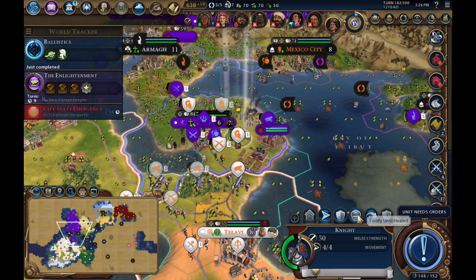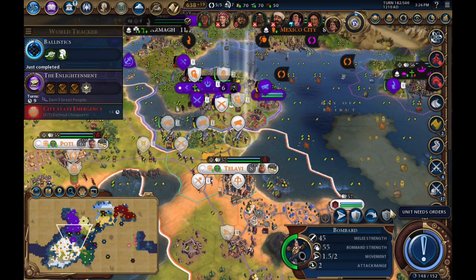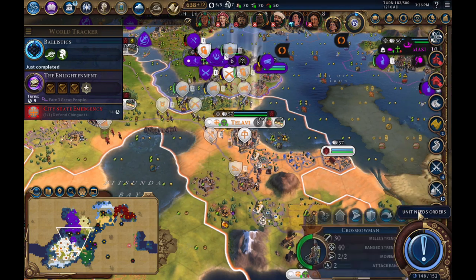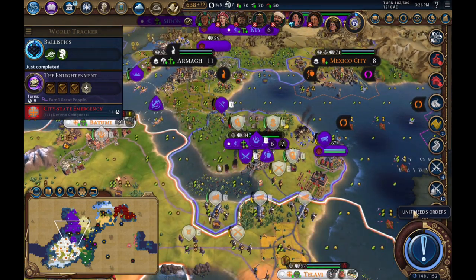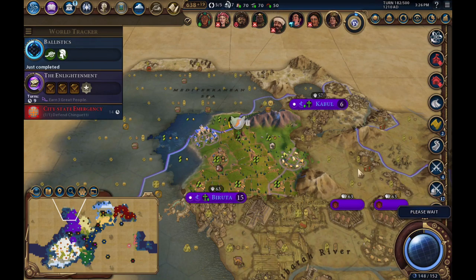Let's just skip ahead to the next turn. When I go to the next turn, they manage to repair their walls, and then it becomes too strong for me to take the city, as you will see.